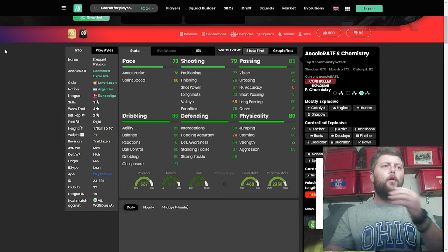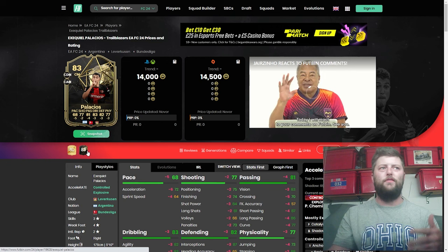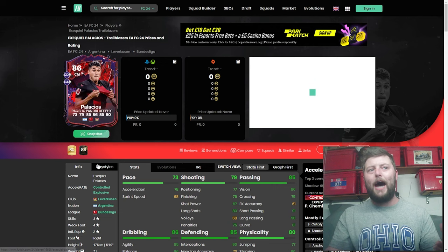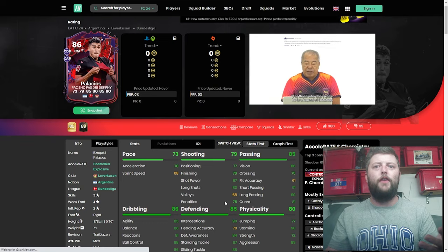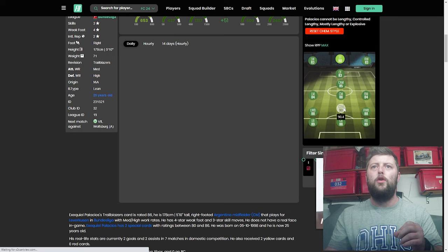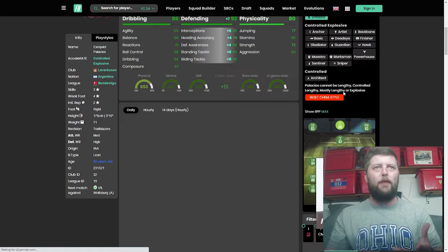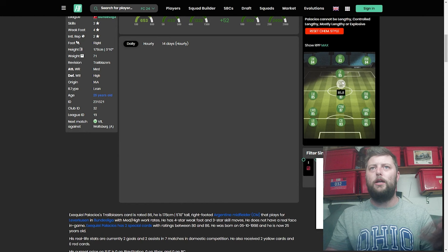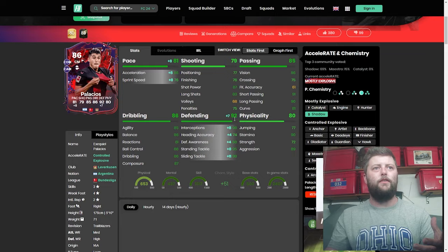Going into the overall — 86 rated. He does have an in-form at 14,000 coins. He's had a five-increase on pace, two on shooting, and three across the others — a very nice plus-six upgrade overall, adding tiki-taka as his playstyle. Adding a Shadow makes him mostly explosive — 86 acceleration, 76 sprint speed, but 92 defending is immaculate. That gives him a 90.4 DM rating and 87.7 CM. With a Hunter you'd get 85 shooting, turning him into an 87 CM or 86 CAM. Personally I'd always go Shadow for that defensive unit — absolutely brilliant.